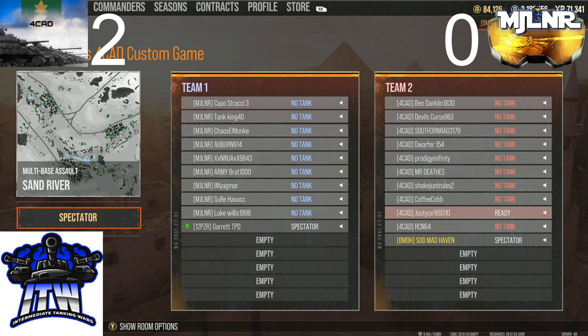I wonder if 4CAD comes out three-oh — that would be something. The fact that Mjolnir chose Sand River and they're defending first as well. If they do get three-owed that's going to be a big confidence hit — that's your own map pick and you take that hit. The worst part is losing your first two matches in a row is already demoralizing to begin with.